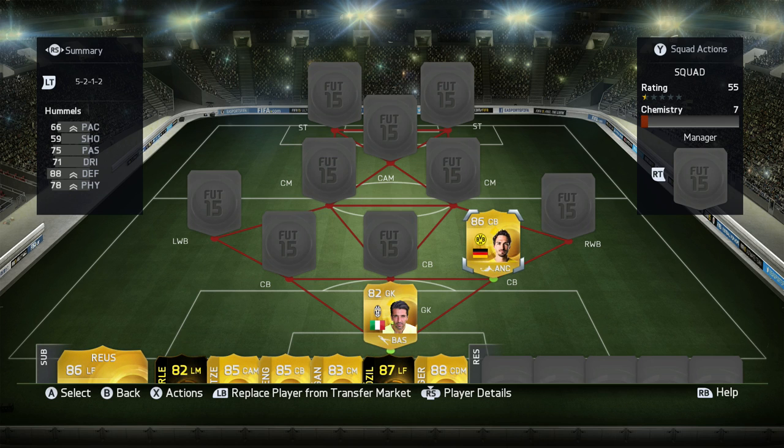Filling the first centre back position we have Mats Hummels — absolutely class whenever I play against him. I was going to buy the Informed card but then I saw the price; I thought it'd be around 200k, but it's almost a million coins, which is insane for a defender only going up by one overall. In the middle we have Chiellini — what an amazing player. Really good in the air, great jumping and heading stats. I would have bought his Informed card too, but it's far too expensive.